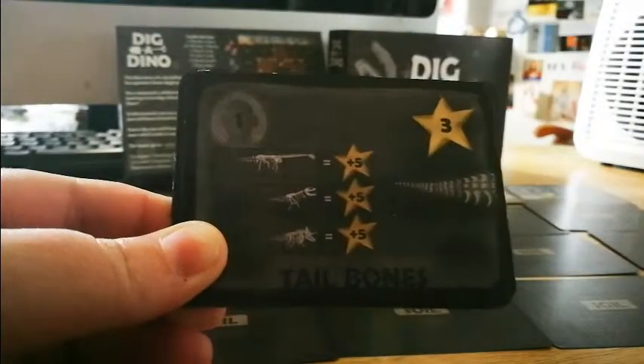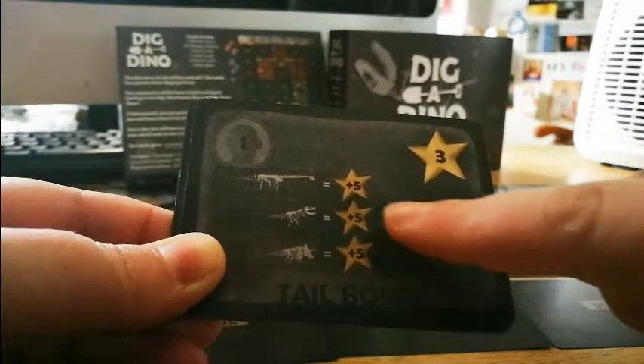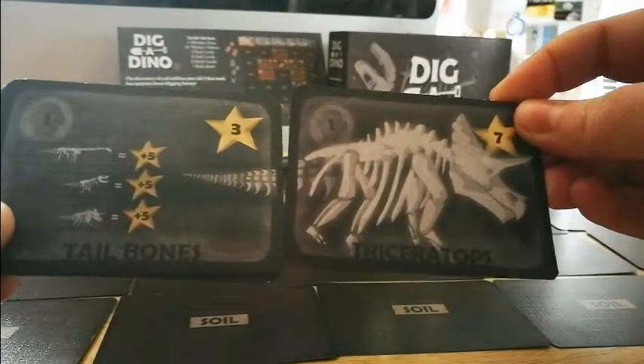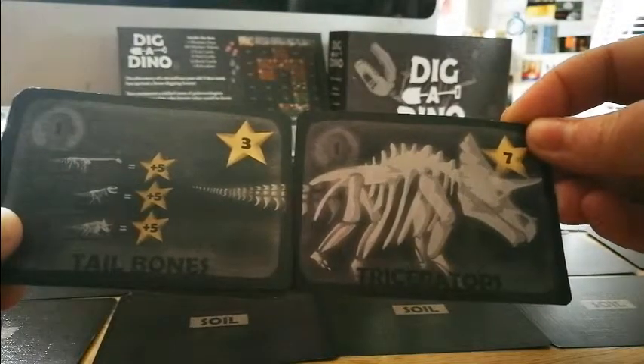If you were to then get the tail card, that grants you an extra three points for that card alone, plus another five points for completing the Triceratops. They would go together and you'd gain the plus five bonus. So you get 15 points for two cards, which is very good.